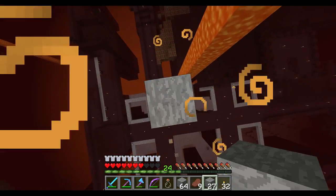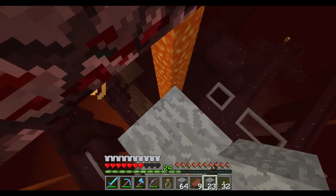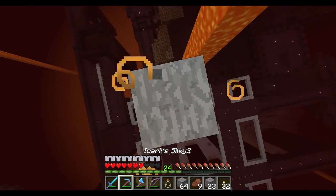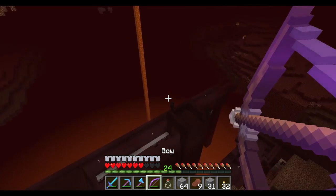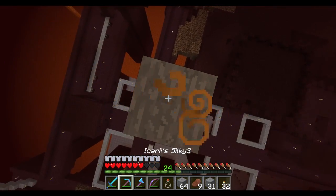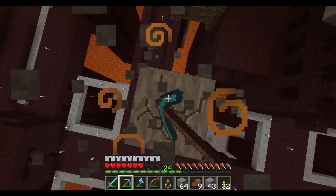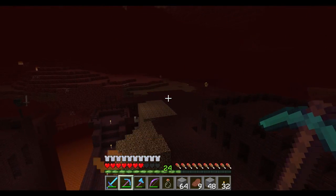This is when I get attacked — there are two wither skeletons right up there. I need to go up there and knock that off. Let's go down one. Just get rid of them right now because I don't want to deal with those guys. I'm going to go up on top and light that up. They can spawn up here on top — it's just a constant problem.